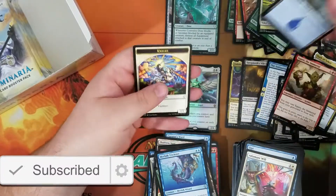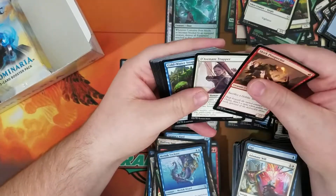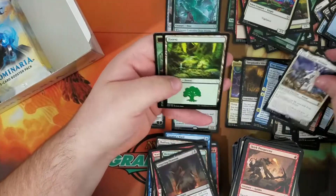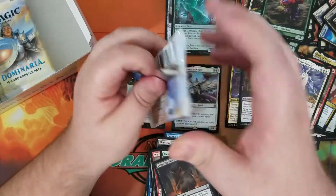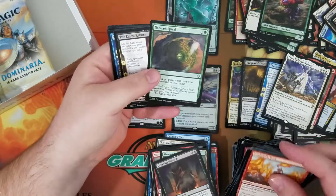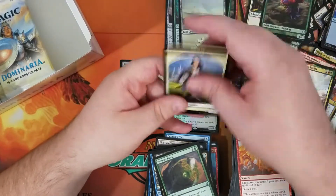We got Squee the Immortal as our Rare. Grand Prix Minneapolis — both the main event and the PTQ on Sunday were both M19 sealed, so that's Core Set. We got M19 — Evra, Halcyon Witness. I don't know, I'd like to hit some Steel Leaf Champions or something like that. Foil Planes, and we got a Grand Warlord Rata as our Rare, back in that Legendary Creature slot.